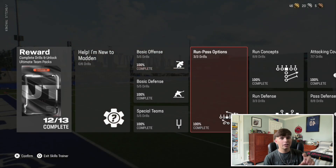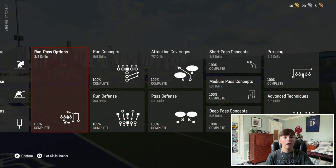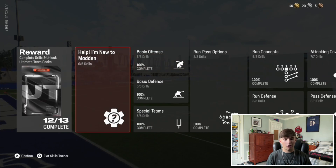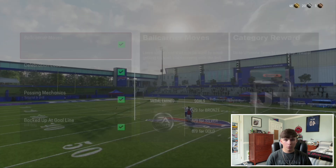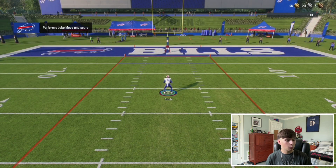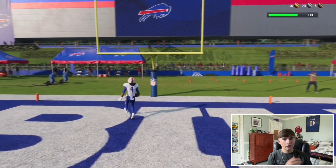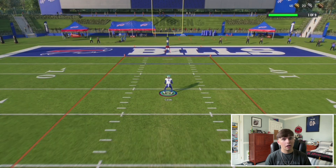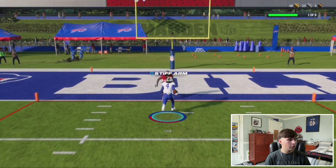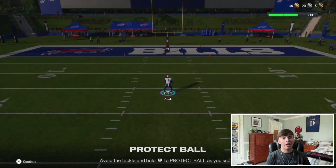Let this load and you'll see there are all of these different drills you can do. You have to get them to 100% completion — you only have to get bronze medals. For example, in Basic Offense, hop into Ball Carrier Moves. First one, gotta get a juke — bang, complete. There are nine different ball carrier moves to go through, and just like every single drill, they have you do a bunch of stuff, but they're all super easy on Rookie difficulty. Knock it out in a couple of hours and you get a ton of free packs.